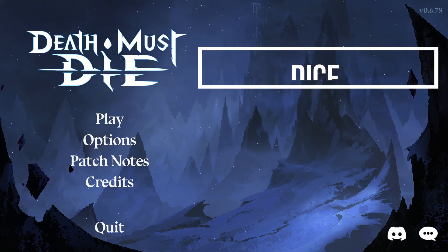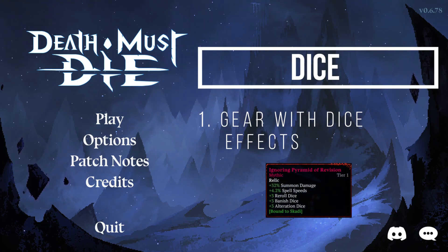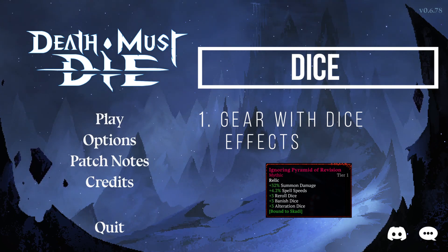Another good starting tip is to pick up and use any gear which gives you alteration dice, since it allows you to choose freely which gods you want for the upcoming run, removing at least part of the RNG.